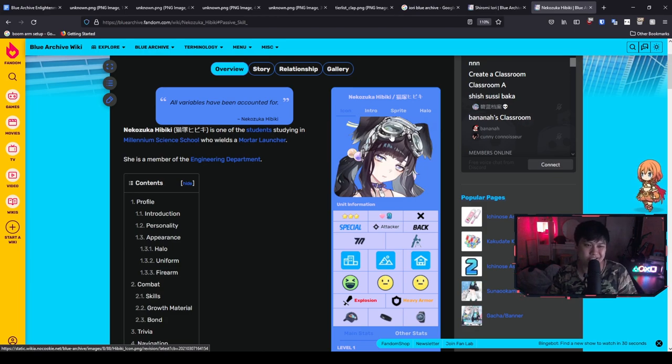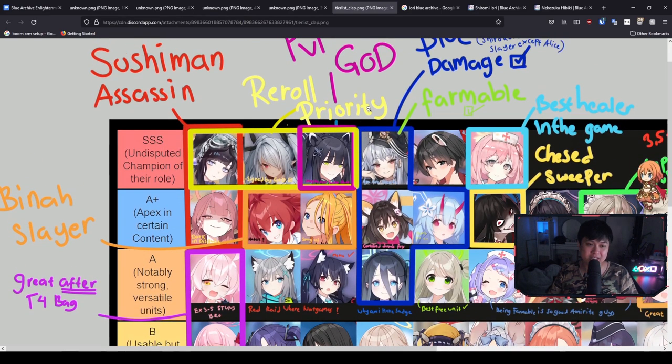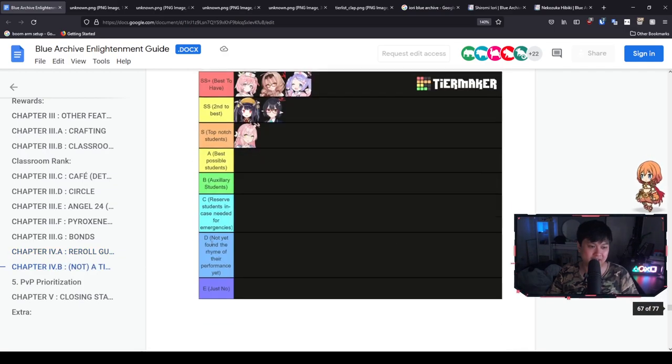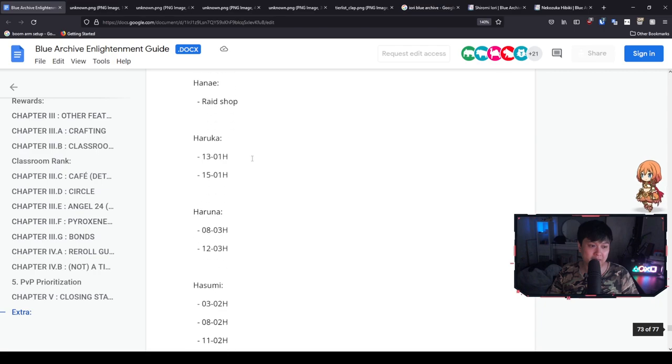Iori and Hibiki tend to be the universally agreed reroll targets. The best reroll would be those two plus another three-star. Most people recommend going for Haruna — she does blue damage, which is quite rare in the game, and she is also a sniper dishing out big DPS. However, the thing about Haruna and a lot of other characters is that she is farmable. Similarly, Shiroko down here is also farmable. Let me show you this list — the extra farmable character list. As you can see, Akari is farmable via four stages, and Haruna is actually farmable via two stages.